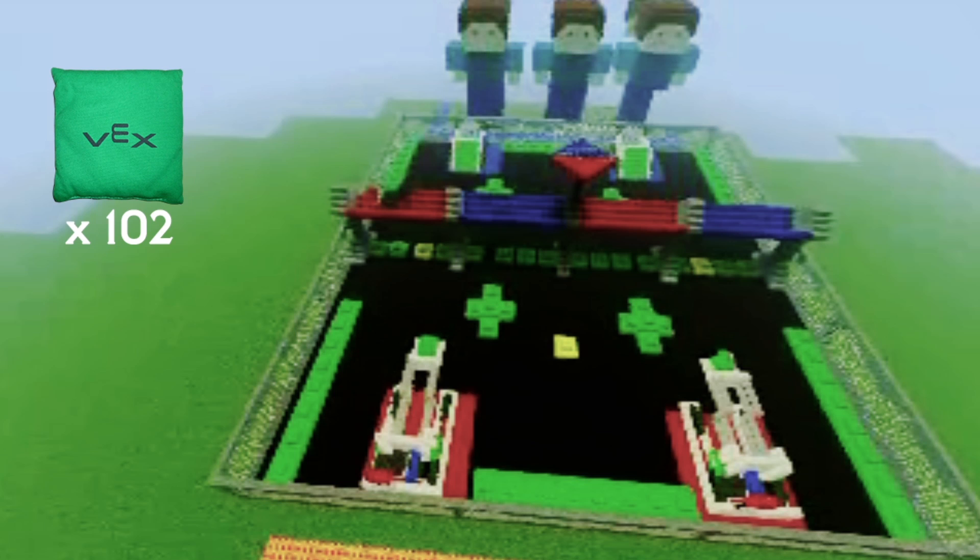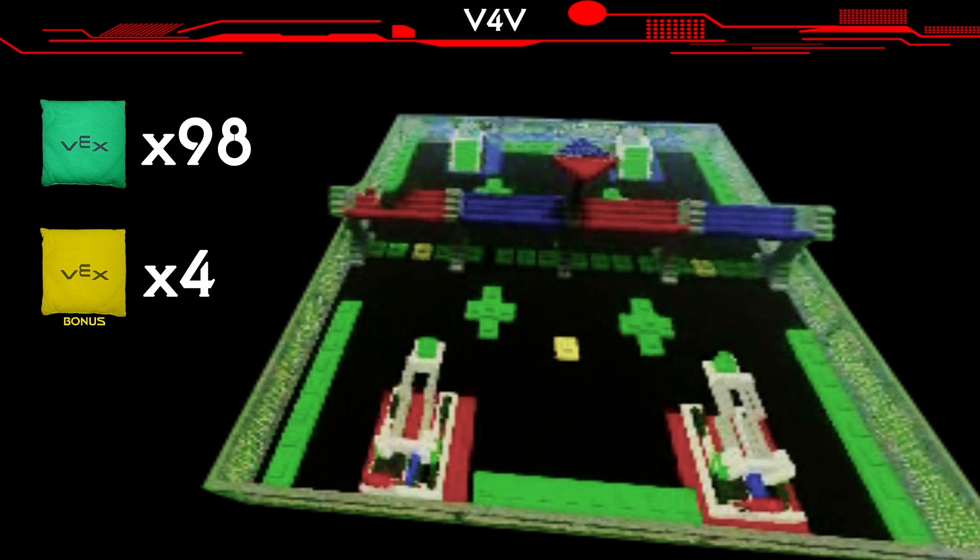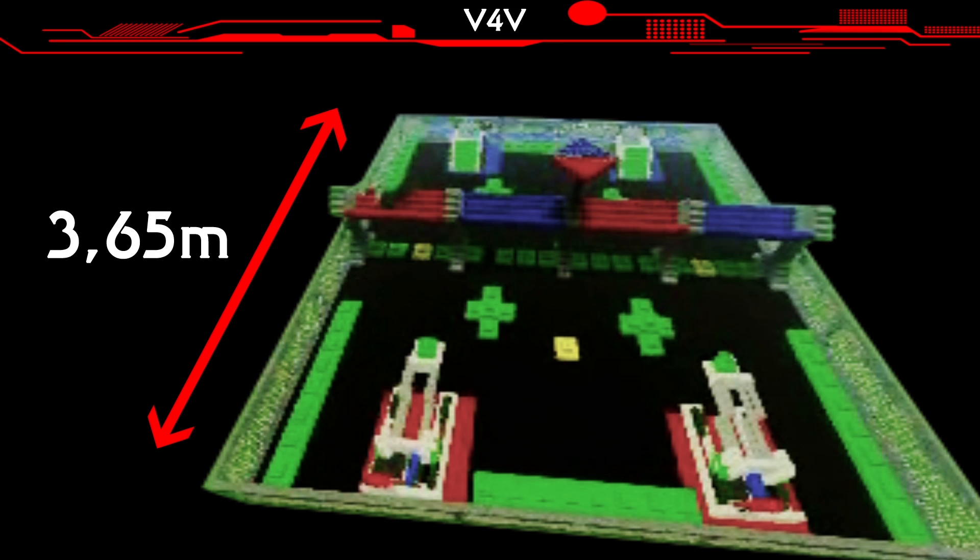102 sacks carrés en tissu de 14 cm de côté et remplis de billes en plastique constituent les éléments de jeu du Sac Attaque. 98 sacks verts et 4 sacks bonus de couleur jaune. Le terrain de jeu est un carré de 3,65 mètres de côté, recouvert de mousse.